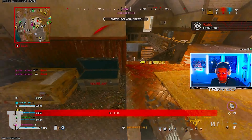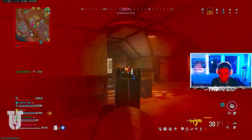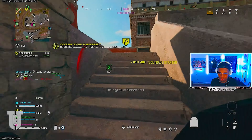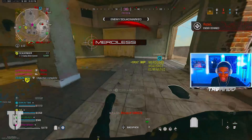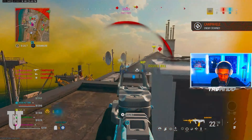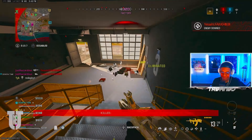You have no chance buddy, you have no chance — not a single chance. Don't come in here, don't come in here. Bro, look at this thing. No no no no! I'm gonna push him down the stairs — watch this. Bro, look at it.